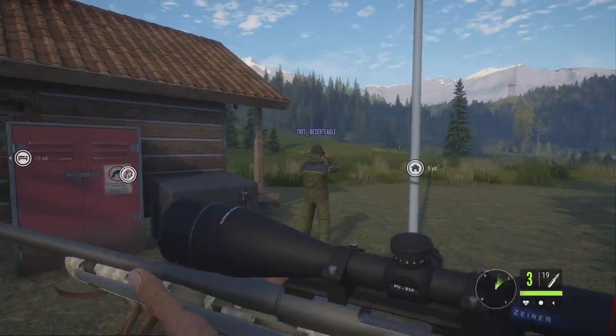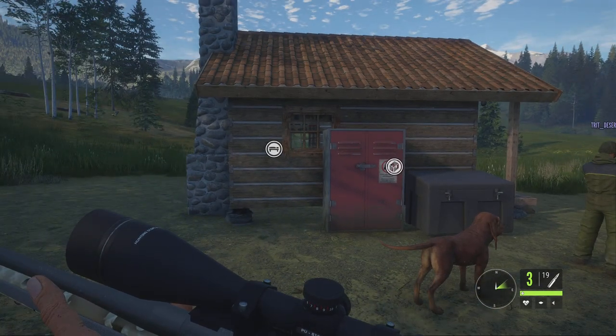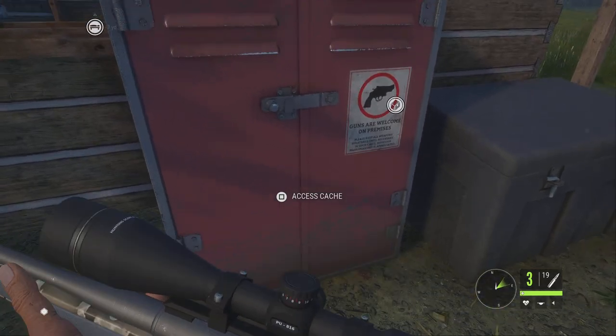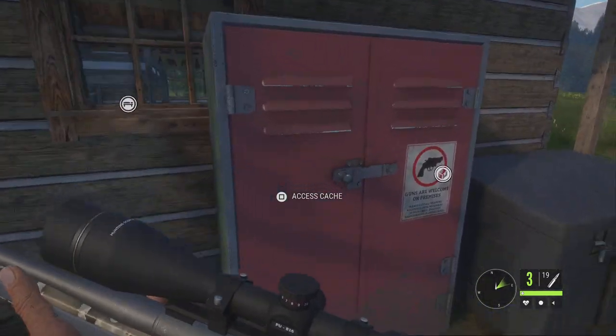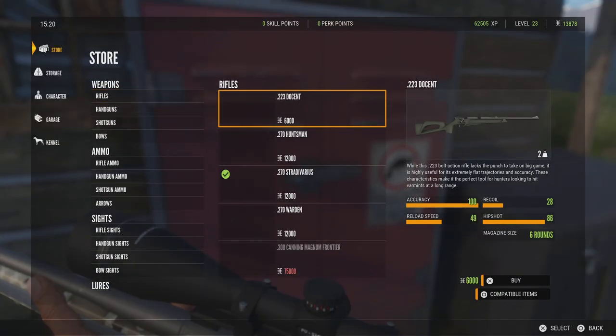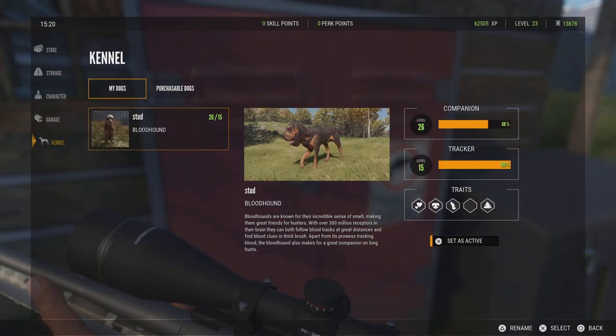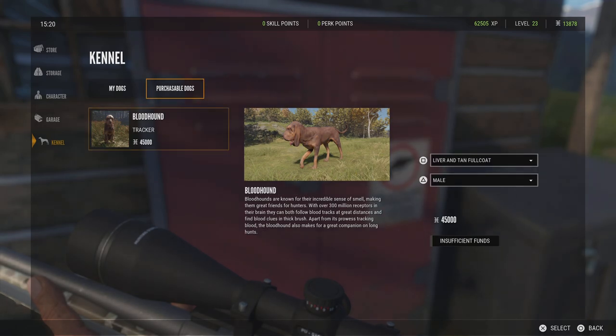The bloodhound is an add-on for The Hunter: Call of the Wild and you can access your bloodhound whenever you get the DLC. You will get one free one, but if you go to an outpost and go to the access cache, go down to kennel, you will see your dogs and purchasable dogs. The first one when you buy the DLC will be free, and you'll be able to select the color, the gender, and then name it.